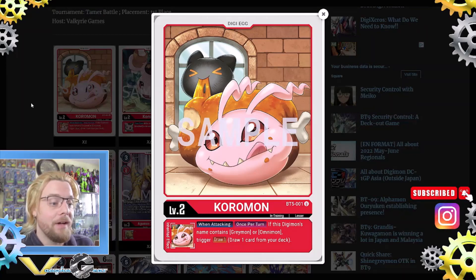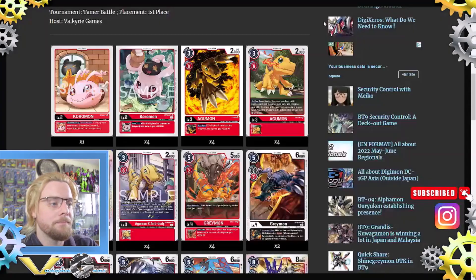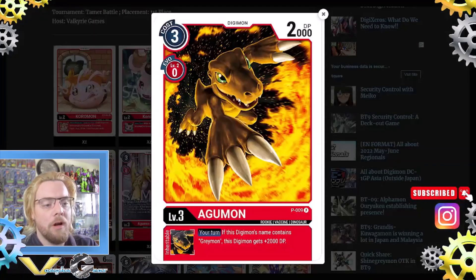Starting with one Koromon from BT5: when attacking, once per turn, if this Digimon contains Greymon or Omnimon, trigger one draw. Then he plays four Koromon from BT9: your turn, while this Digimon has Agumon or Greymon in its name, it gets 1000 DP.